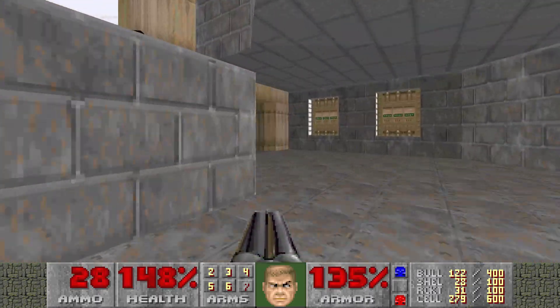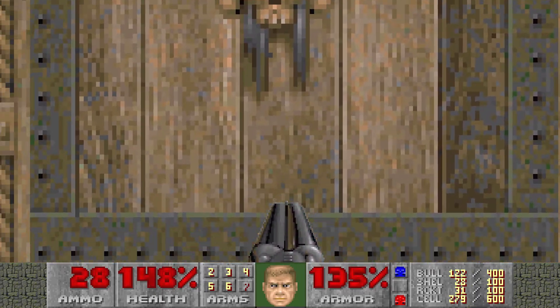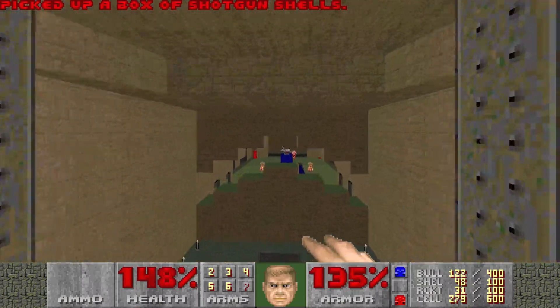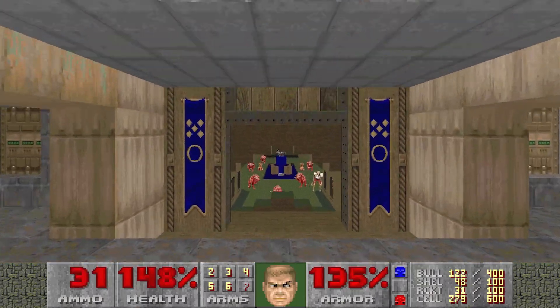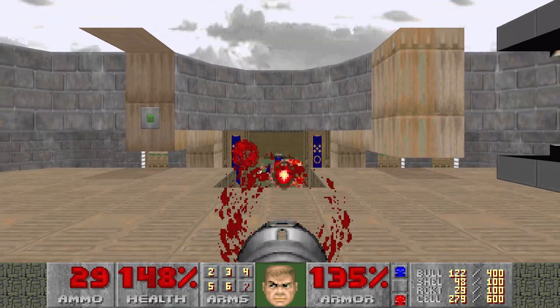Now we come over to the blue door — no key over here. We'll hit this switch and back out and just punch the air. We can see we have a co-op BFG in this level, which is quite useful.